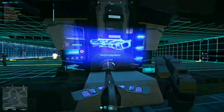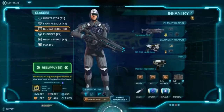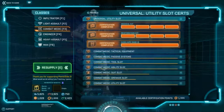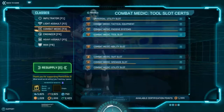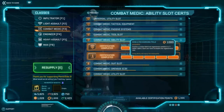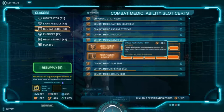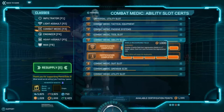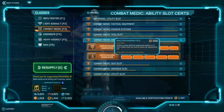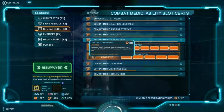I also use the shield recharge field a lot. It's more expensive to cert out — about 1600 certs total — but every single cert gives you a larger range and a faster regen rate, so that's really nice.